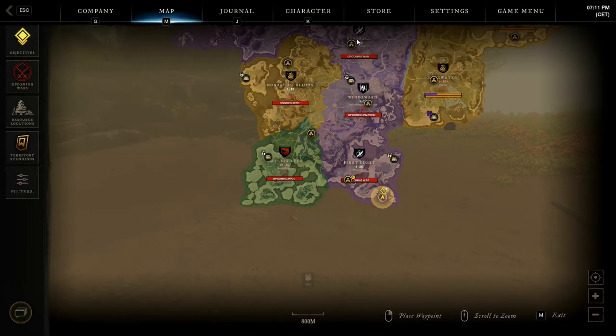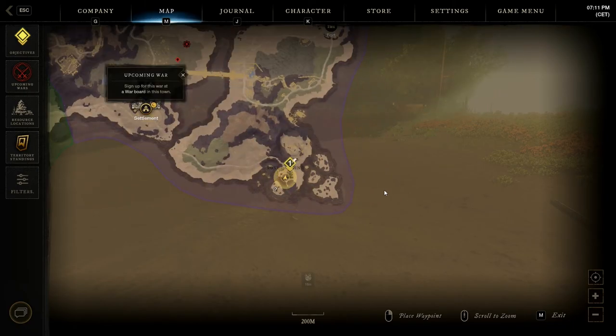The four starter areas are Everfall, First Light, Monarch's Bluff, or Windsward. Unfortunately there is no way to choose which starter area you get dumped into, so if your friends are in another starter area and you want to play with them in the very beginning, here's how you join them.